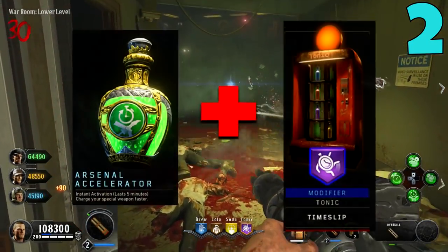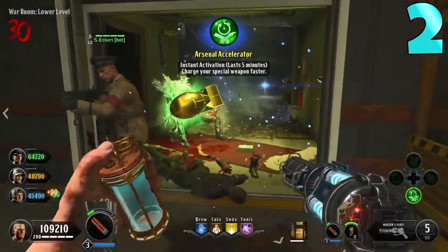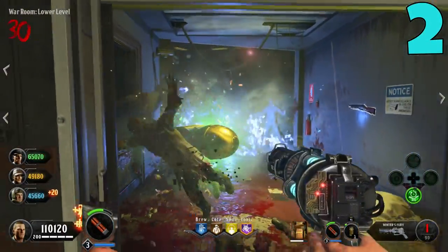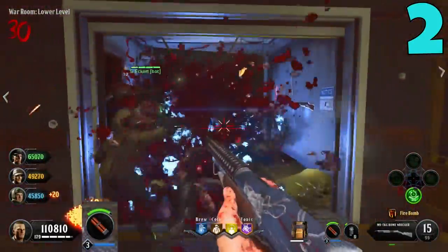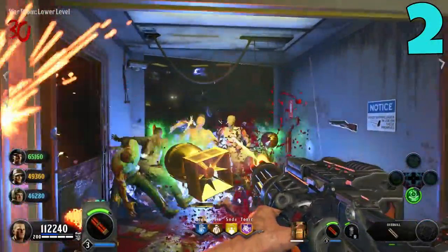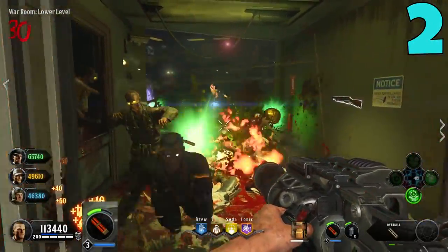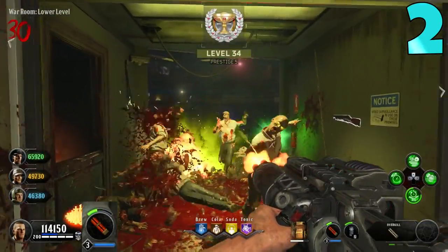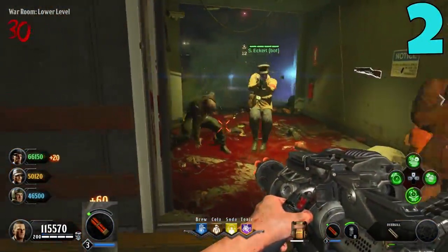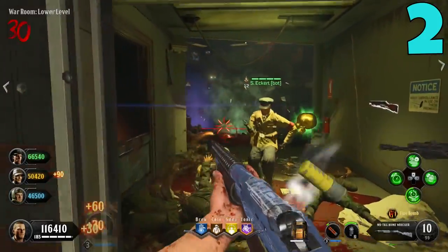Then we throw on the Timeslip modifier, which does the exact same thing — charges your special weapon faster. Now we have two things doing the same thing, which means that weapon charges really fast. One important tip: the more you use your special weapon, the longer it takes to recharge. So don't use it in the early rounds. If you're going for round 50 or higher, don't use your special weapon until around round 30 — then with this combo you'll literally recharge it in about five seconds. It's disgusting.